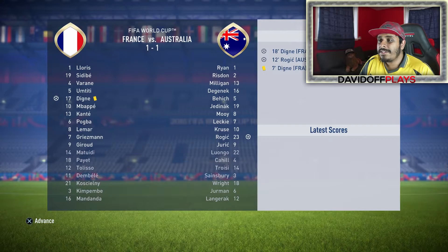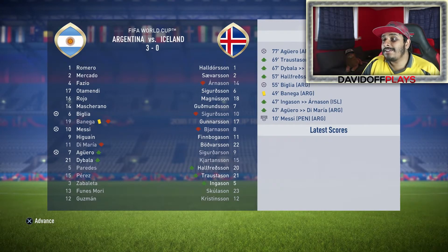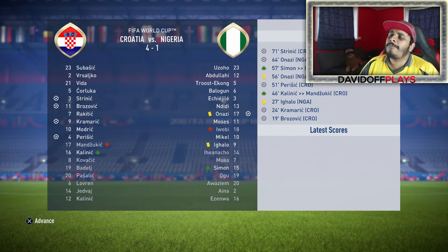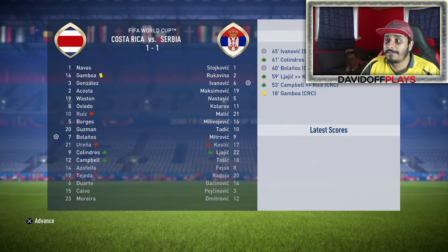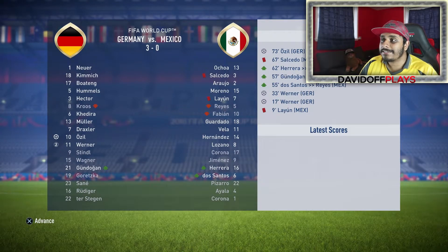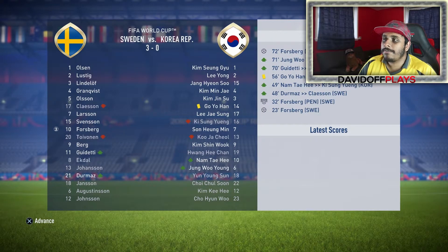France won, Australia won — Dinier scored for France, Rogic scored for Australia. Argentina 3, Iceland 0 — Biglia, Messi and Aguero scoring for Argentina. Peru won, Denmark won. Croatia 4, Nigeria won, Costa Rica won, Serbia won. Germany turn up at the World Cup as usual — Ozil scored, so did Timo Werner with a brace. Brazil 3, Switzerland 1 — Alves, Jesus and Neymar scoring. Sweden 3, South Korea 0 — Forsberg with a hat-trick. De Bruyne, Carrasco and Eden Hazard scored for Belgium who beat Panama 3-0.